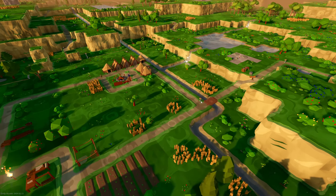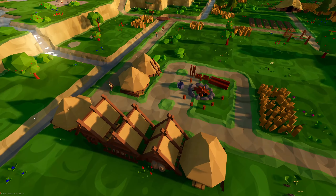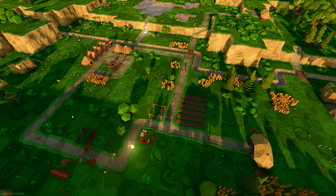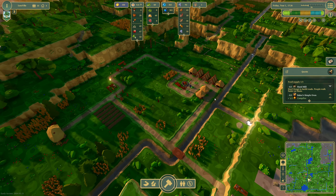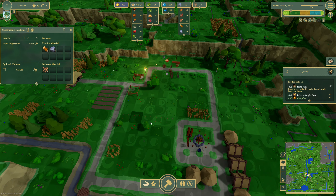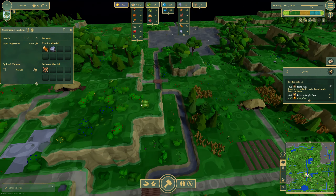F10 hides the UI — we get a beautiful, colorful view of the settlement. I'm quite enjoying it, it's quite peaceful actually so far. I'm told it's quite a difficult game but it kind of ramps up, so I'm taking my time. Thinking about getting a little road through the middle here, a little bit more efficient as they're walking around, and then start getting roads going this way as well.